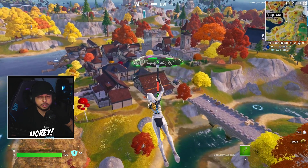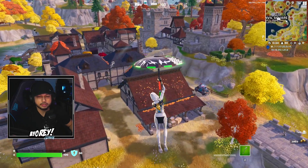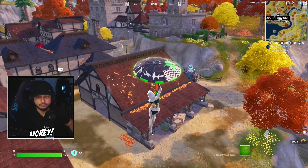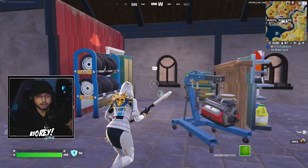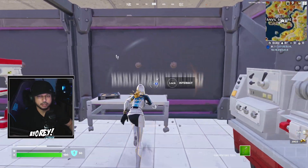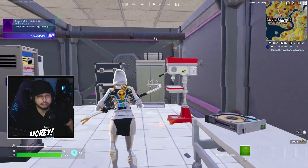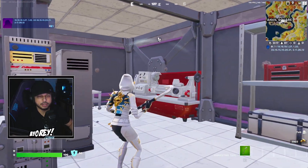We're going to drop in right away to do the quest, so we're going to want to go into this building here. As you can see, you land right here. Break that, go downstairs, and there you go — interact. Quest done. And that's how you complete stage one of the Cypher Quest.